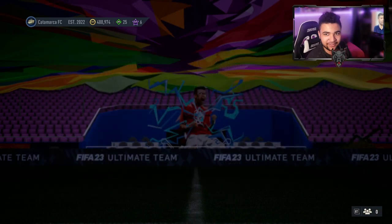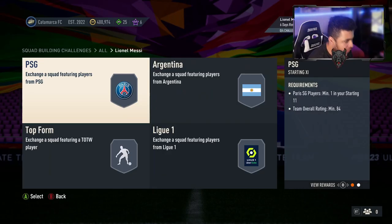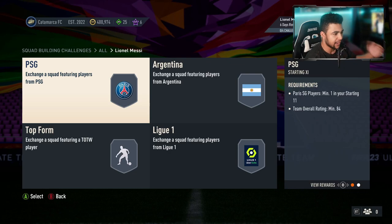Looking at the SBC segments: the first one requires a PSG player minimum, one 84-overall player, for a small gold players pack — so starting at 84 overall, you already know this is going to be an expensive SBC. The second segment requires one player at minimum 85 overall for a small prime gold players pack, which is roughly a 45k pack — not too great, especially with the packs that have just been released.